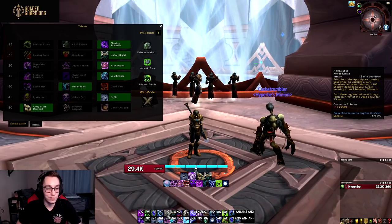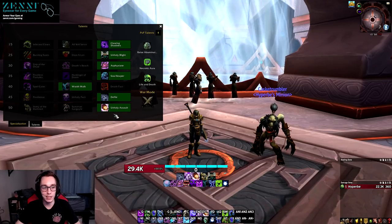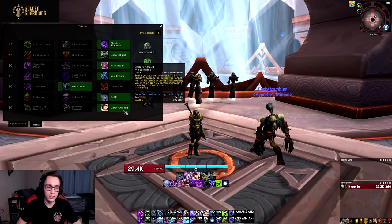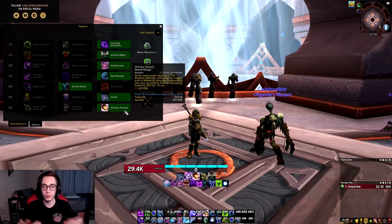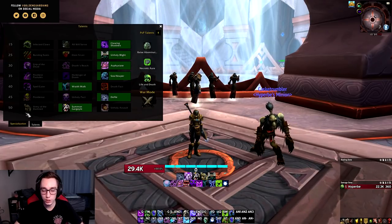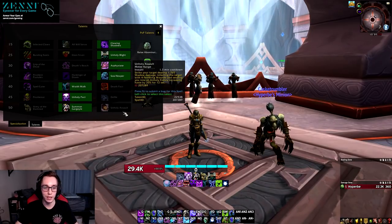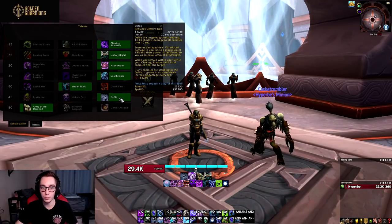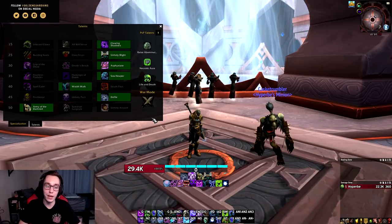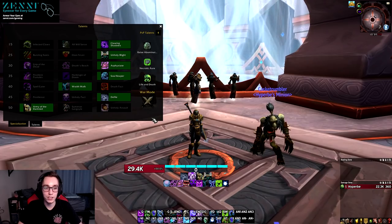This opens up an Army of the Damned build for single target where you can Apocalypse every 35 to 40 seconds depending on gear and Bloodlust. Does the build feel fine to play? Yeah, it's all right, but it's nothing special. However, this means we have a bunch of dead talents now. Unholy Assault, which was the build we were previously playing, might fall out of favor if Magus of the Dead is tuned to do any damage, because the cooldown timing is just awkward — nothing lines up properly. Summon Gargoyle is still going to be a dead talent unless they buff it heavily. It really feels like instead of taking a step forward, they ran backwards to before they even started making beta changes.